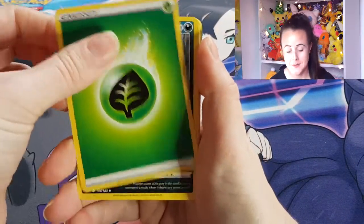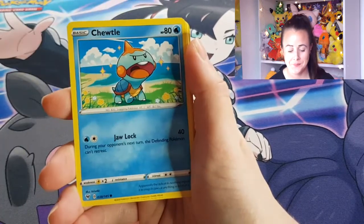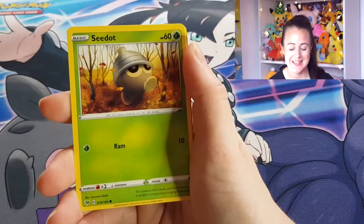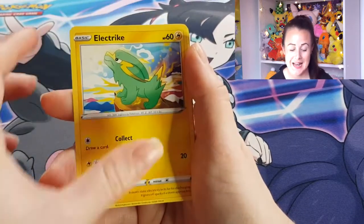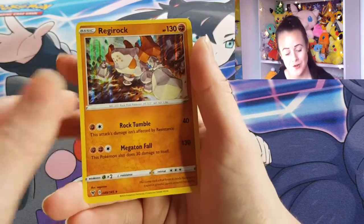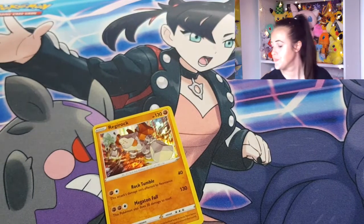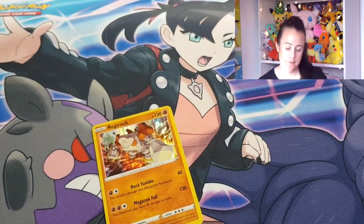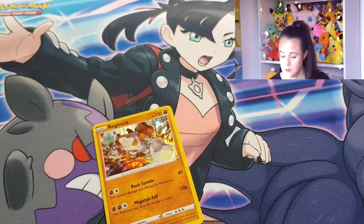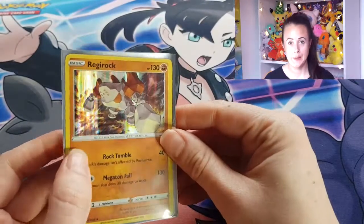So we've got Leaf Energy, Crocorock, Excadrill, Bee, Tuttle, Riolu, Eevee, C-Dot, Electrike, Reverse Holo Cotany, and a Regirock Holo Rare. Let's just sleeve old Reggie up. There we go.